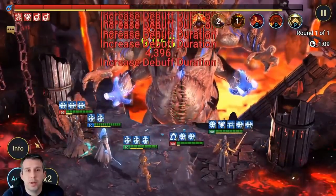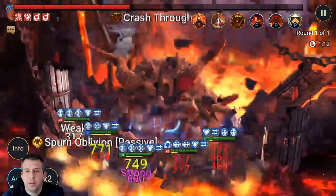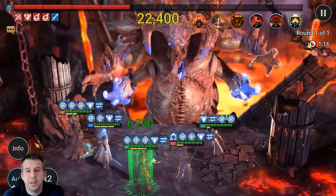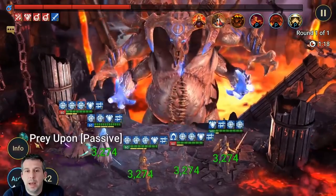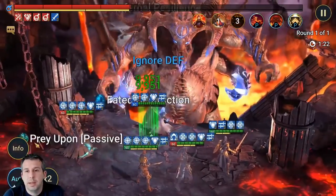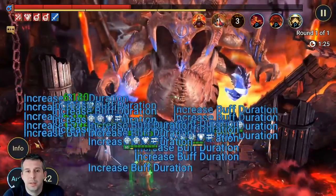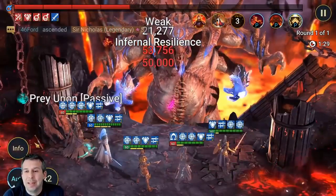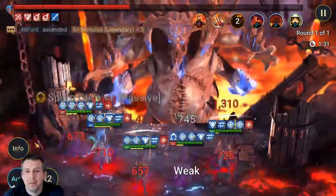You can see it extends the duration of all buffs — including counter attack and increased defense. This is also literally the first time I've tried Rotas out in my clan boss team; I've had him for a week and not built him yet. He's actually taking the stun due to the buffs falling off in a weird order. But look at the amount of heals already stacking up — that's what I'm interested in, how insane the healing from Bad-El can be in this setup.